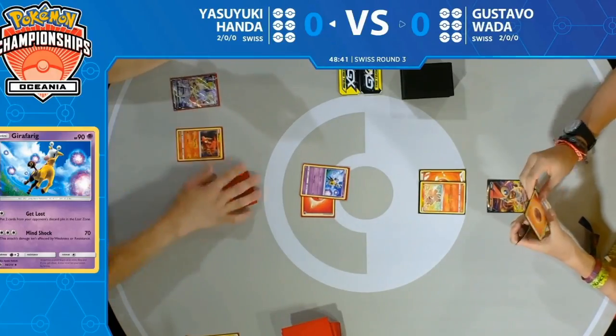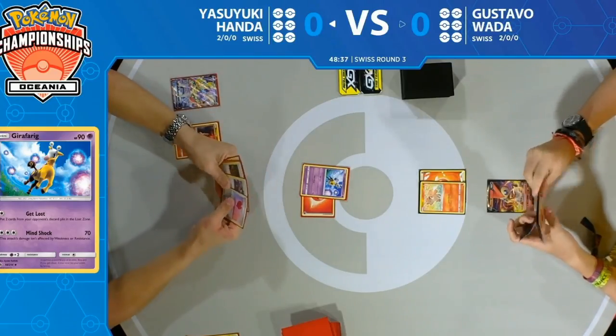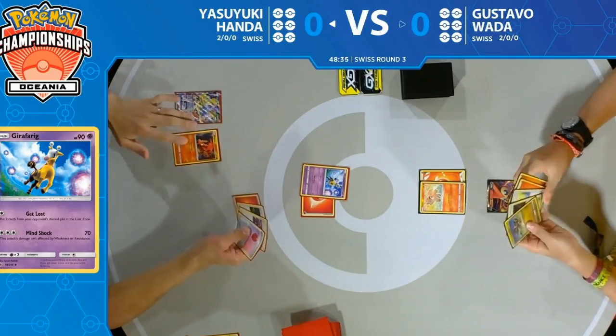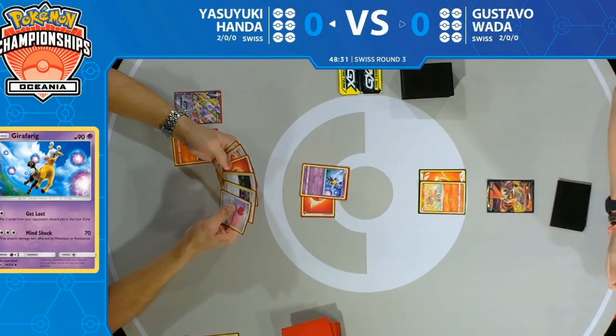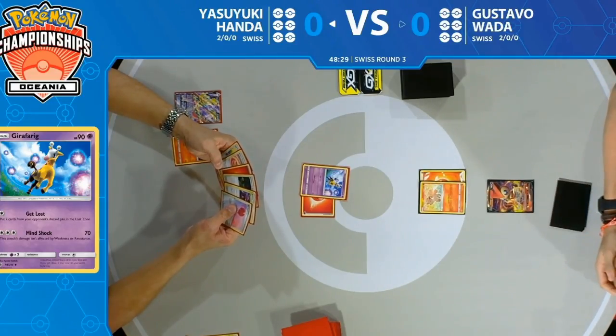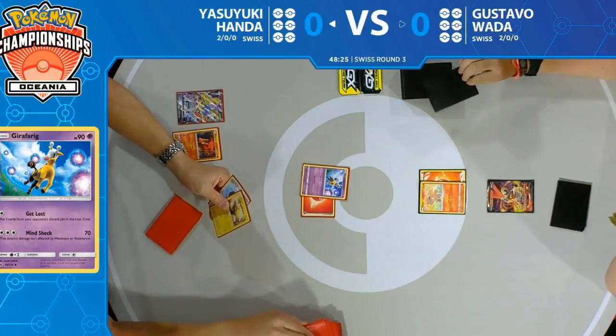There it is — the third card off that Cynthia and Caitlin: Zacian V, the poster boy for this set! Its Intrepid Sword ability is going to allow Yasuyuki to just continue drawing cards and get his setup going, really forcing Gustavo to try to draw something off the top of his deck.